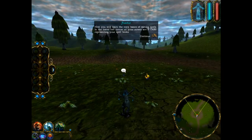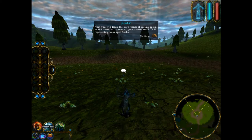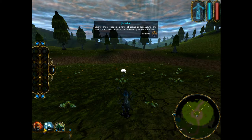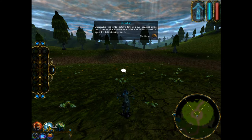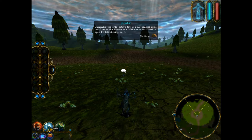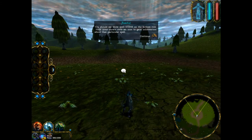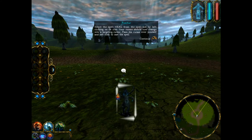Now you will learn the very basics of casting spells. In the lower left corner of your screen are three tabs representing your spell books. Below these tabs is a row of icons representing the spells contained within the currently open spell tab. Currently, the only active tab is your general spell tab — this is the middle tab. Make sure this book is open by left-clicking on it. You should see three spell icons on the bottom row. Hold your cursor over an icon to gain information about that particular spell. Select the spell Heal from the spell list by left-clicking on its icon.